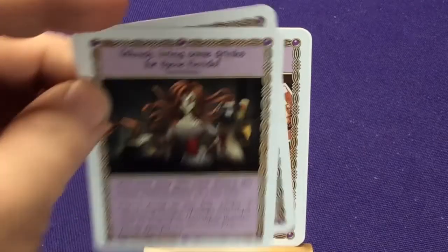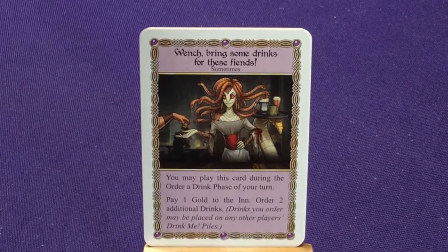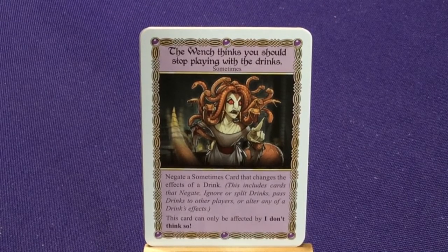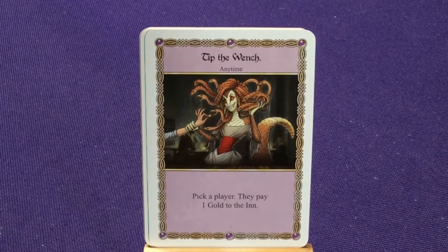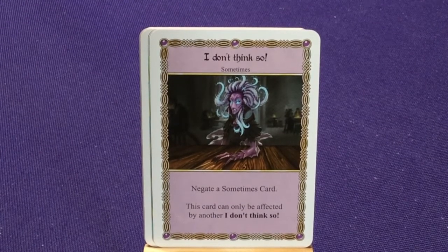Then we have two copies of Wench — 'Bring some drinks for these fiends.' In the heroes version it says 'friends,' this one changes it to 'fiends.' You may play this during your order a drink phase; pay one gold to the inn, order two additional drinks, and your drink may be placed in any other player's drink pile. We also have the Wench card that negates effects — this includes negate, ignore, split drinks, pass drinks, or alter any drink effect. There's also Tip the Wench and an I Don't Think So card.